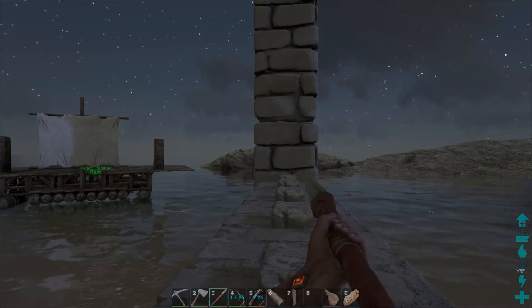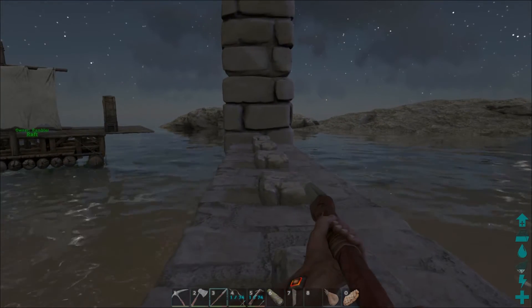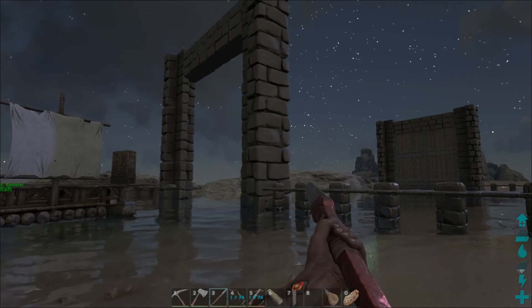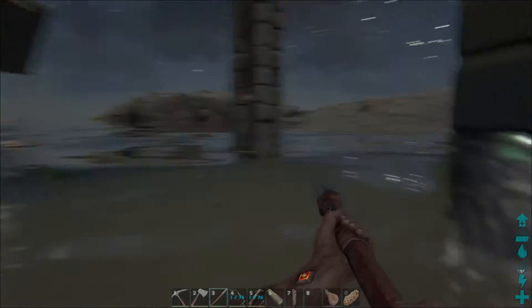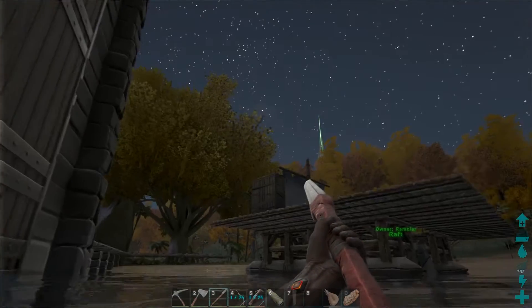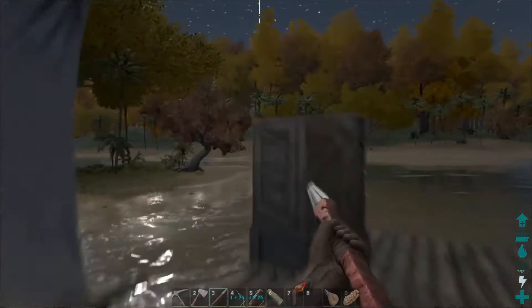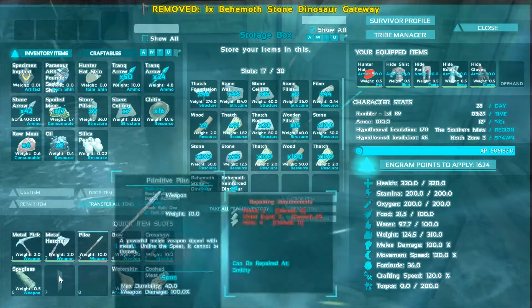Now we're back and we finally used the brain matter that occupies the space between our ears. We got our raft out and used it as a platform so we didn't have to drown and we could see exactly what we were doing. It only took three gates — that's right, count them, three gates — to get it placed correctly, but now we've done it and I'm super happy. We can go on the other side now and finish out the build. Let's slam a door in there real quick — that makes me very happy. Now let's kill this thatch and go back and get the stone stuff. Can we get on the raft? This is awesome.